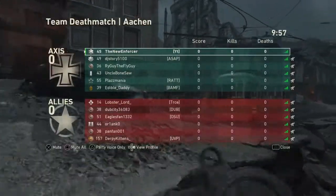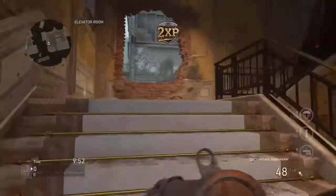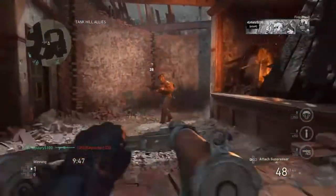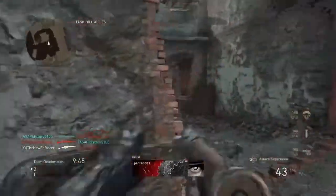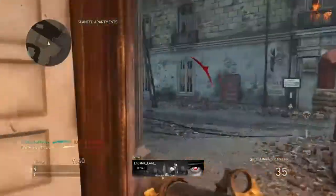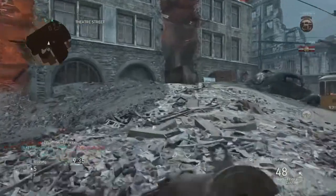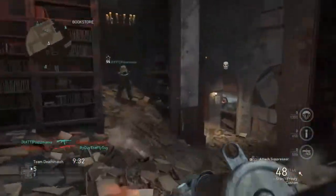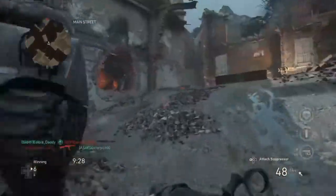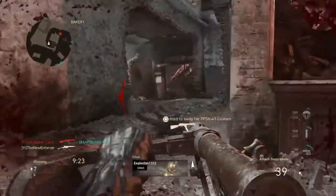For our first game we have some TDM on Aachen. There's a level 157 on the other team, which is cool. Now the Sten — I don't know why there's a Bouncing Betty there, it makes zero sense — but the Sten is one of the best weapons in the game. I'd say it's definitely the best weapon to come out of the Winter Siege event.